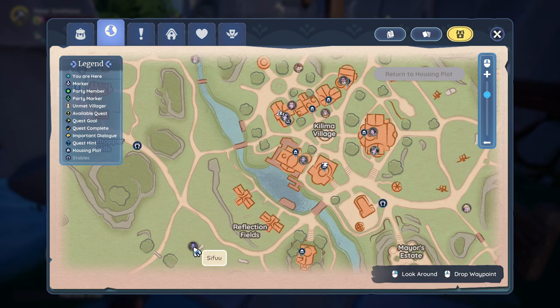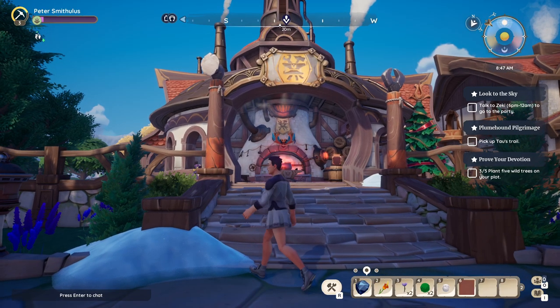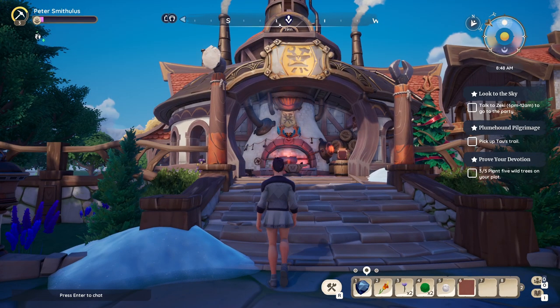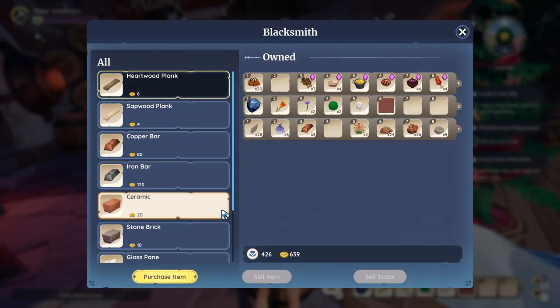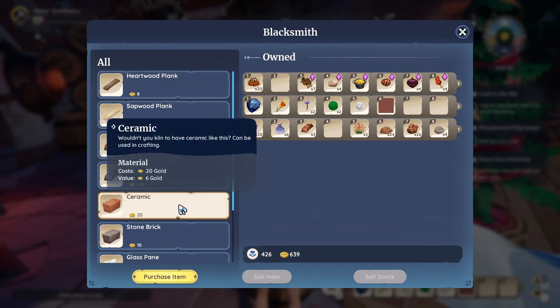The blacksmith is run by Sifu. Here on the right side when we enter, we have the register, and here we can actually indeed buy the ceramic for 20 gold.